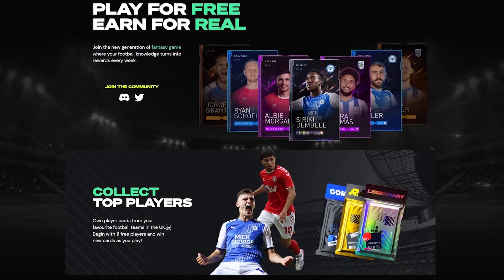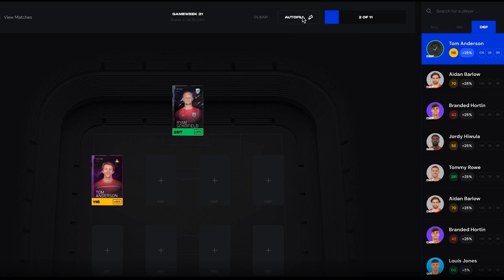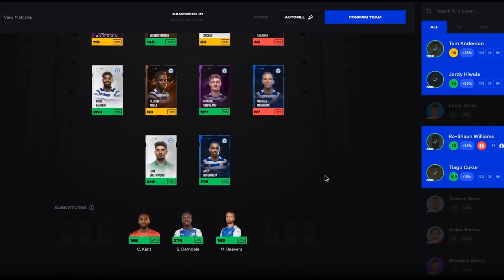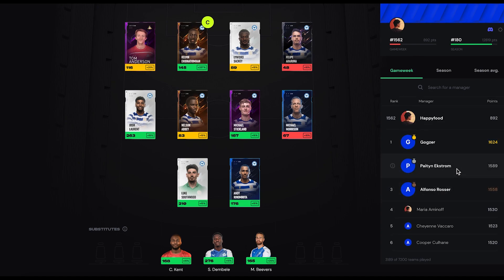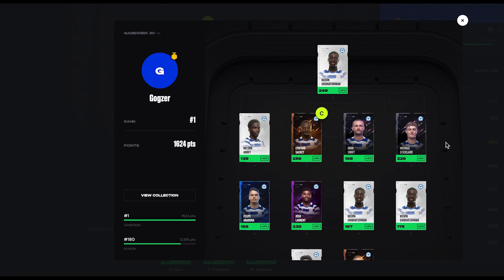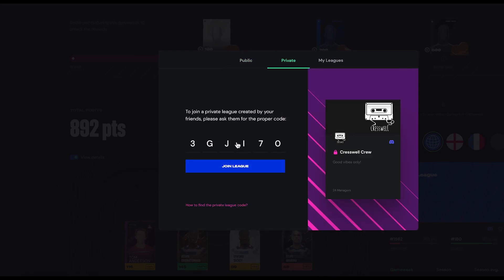My new sponsor is Ultimate Champions - it's a free-to-earn cross-league fantasy football game. Cards you collect hold real value on the blockchain as NFTs and can be traded on an open market. It's going to launch in early 2022 and you can join the Discord by clicking the link in the description.